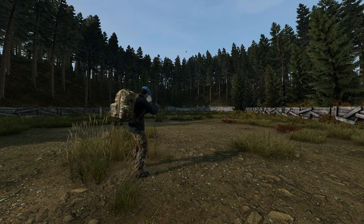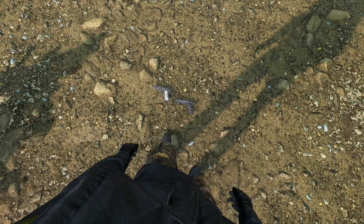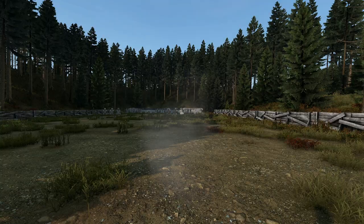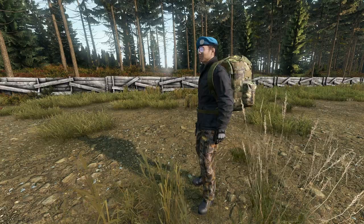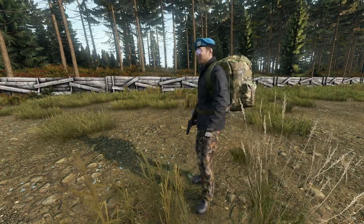In DayZ, it comes in two variations: the standard, and the extremely rare engraved. Chambered in .45 ACP round, the weapon can be found in many towns and villages, and takes either a 7-round magazine or can be chambered one round at a time. With a pistol flash hider or a pistol suppressor as the only other attachment options.